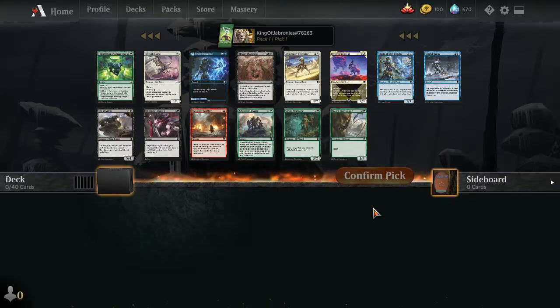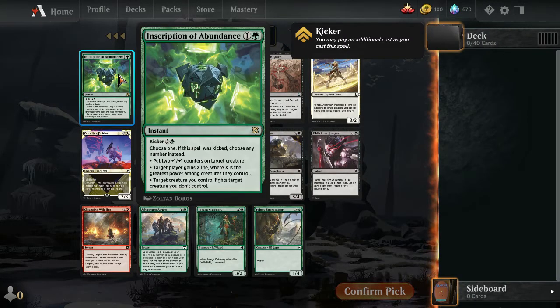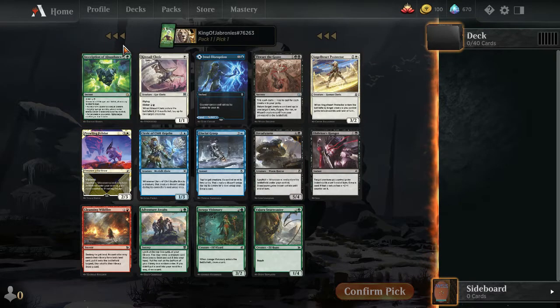Pack 1, Pick 1: we opened a pretty strong rare — Inscription of Abundance. It's quite powerful; just five mana to kick, and you can grow a creature with two counters, gain life equal to the greatest power among creatures you control, and fight a creature. It's an excellent two-for-one. And it's also instant speed, so even without five mana you can pay two and sometimes ambush your opponent.